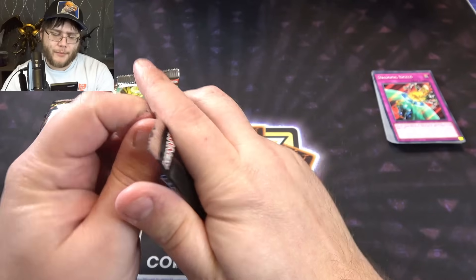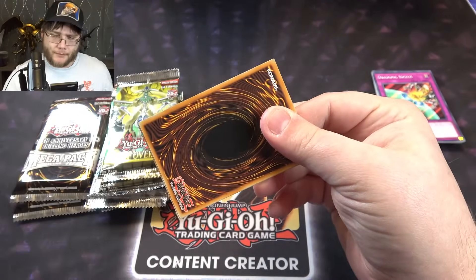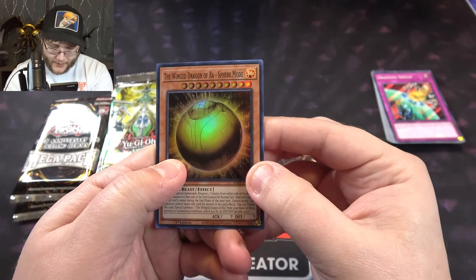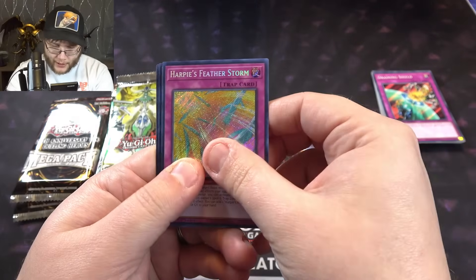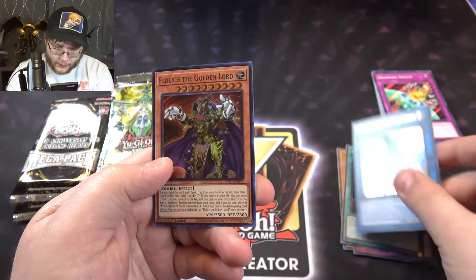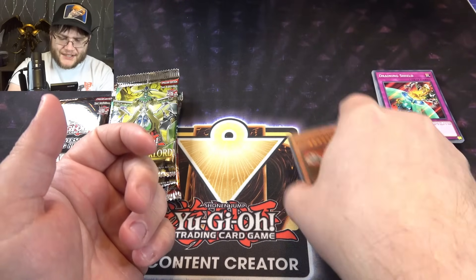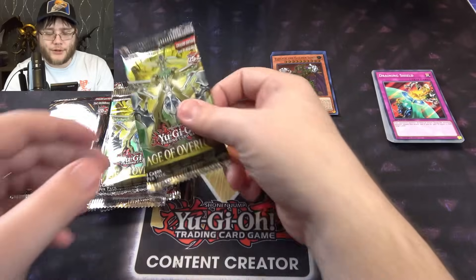Let's start off with the Rarity Collection — maybe we can start off with quarter centuries. I've had okay luck with that lately, we'll see if that ends. We got Sphere Mode and Harpy's Feather Storm — okay, just regular Secret Rare. Called by the Grave. Artemis — yeah, I first thought it was the Ultimate one. And Golden Lord. Pretty standard pack on that, just regular holos. Still a good set even at that — you saw all those cards, those are good.